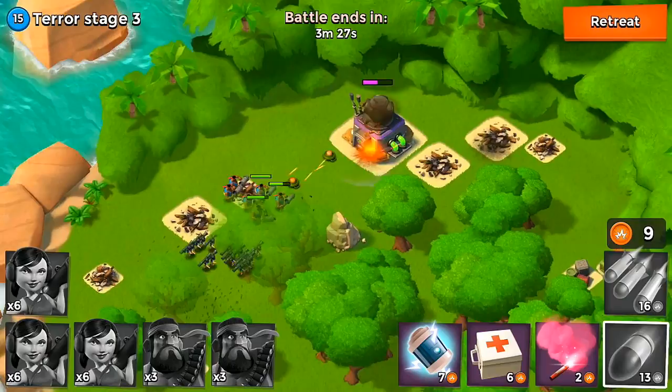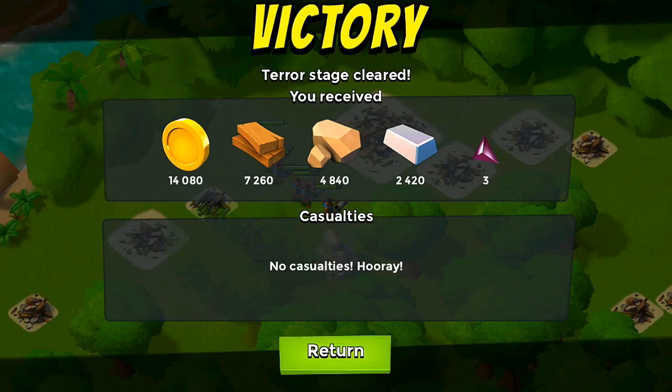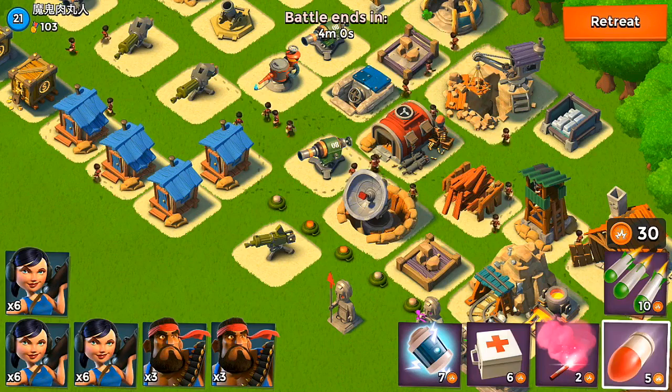Now that that's taken care of, the only thing left is the HQ, and once it goes down we can collect our rewards. I'm mainly looking for gold today since I'm already upgrading my landing craft. It is nice to get stone and iron, but if I get it now it might be stolen before I can upgrade something else, so I'm not going to get too much past stage three.